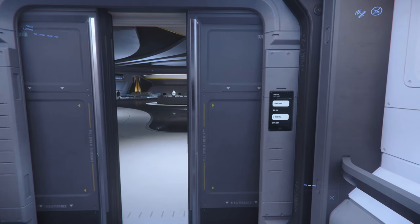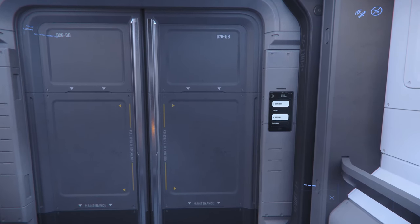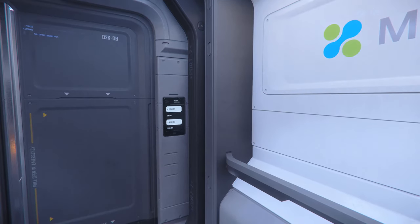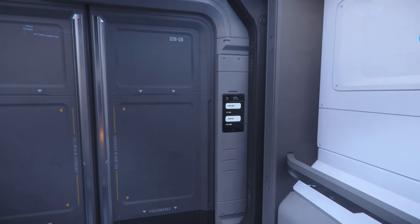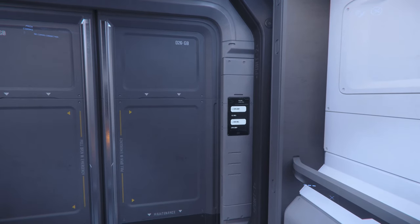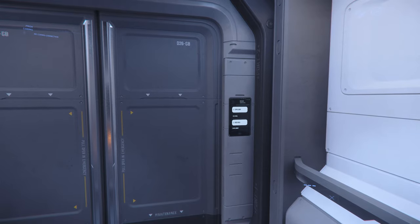Hey everyone, we already have another manufacturer in the expo hall and today it's Aegis. As you can see on the elevator panel, Consolidated Outland is still there, so if you missed any of the stuff from yesterday you can still go check it out. There's also going to be some new stuff today.